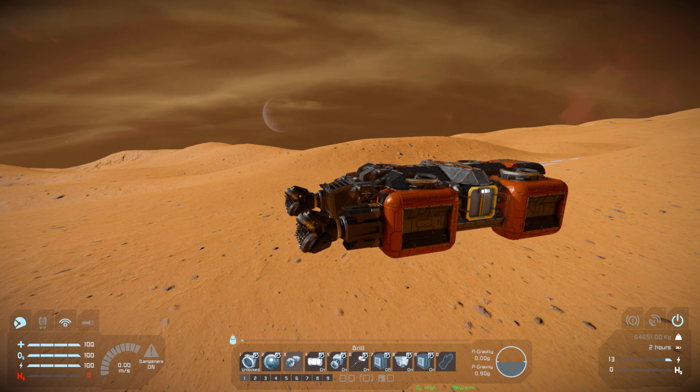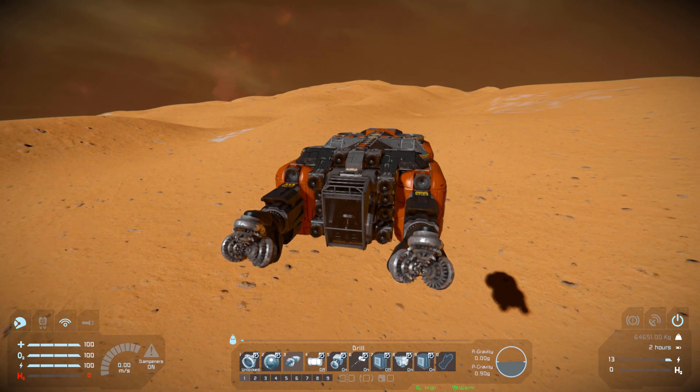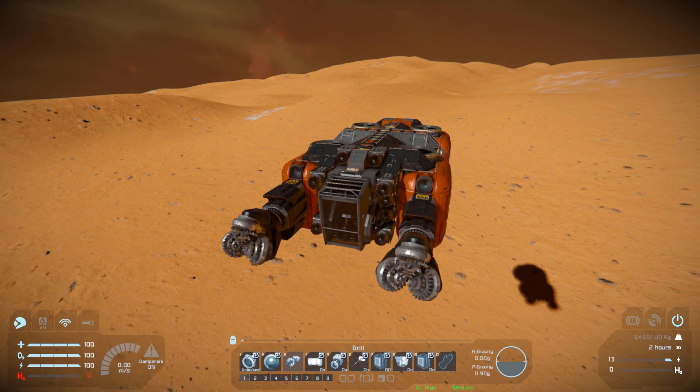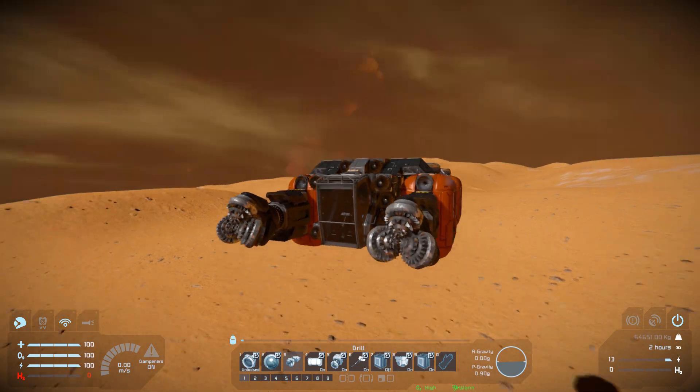Number four is to turn on and off our interior lights all the way around the ship. Number five is for our ore detector on and off, and six is for our antenna on and off. Number seven is for our ejectors underneath the ship.